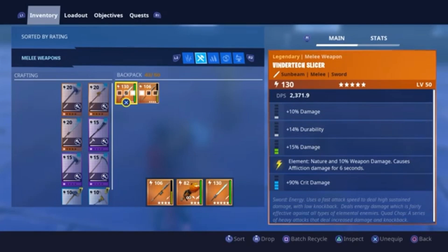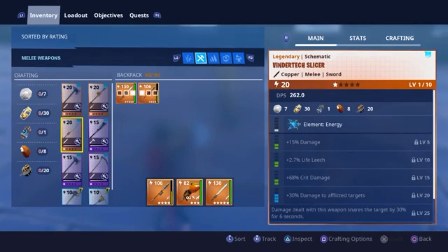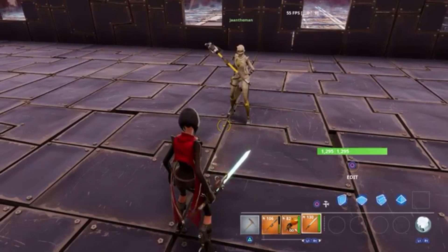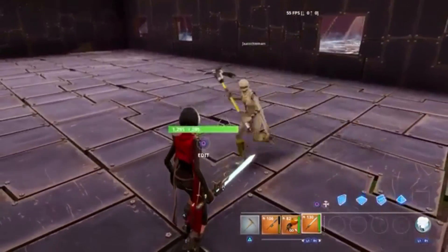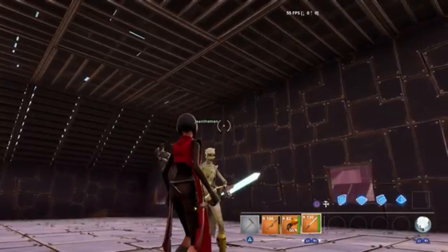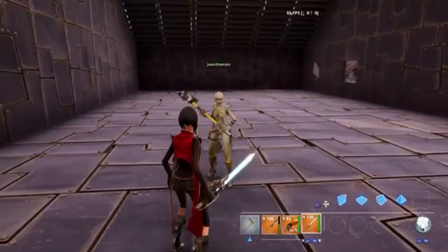This is a Legacy Nature Vindertech Slicer. Just so you know, all Vindertech weapons are only allowed to come in Energy — whether they're Legacy or non-Legacy, they should only be in Energy. As you guys can see, mine is Energy and I can't even change the element on it. I've seen people with Legacy ones and they can't change the element either. So this is a modded Legacy Vindertech Slicer with Nature on it, which is crazy. Because it's not supposed to have Nature, it's really glitchy — you can't actually see the Nature element on it. It has no Nature filling, just the yellow lightning bolt, because it's not supposed to have Nature on this weapon. So this is a new and really, really rare modded weapon.